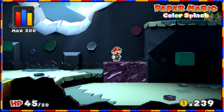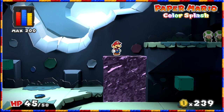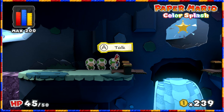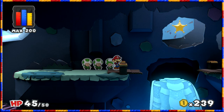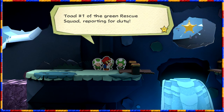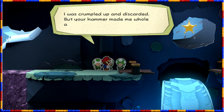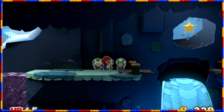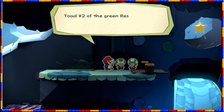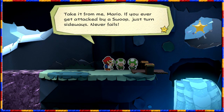Welcome back to Paper Mario Color Splash as we head to save more of the rescue toads in town. A paint star appears, and Toad 1 of the green rescue squad reports for duty: 'I was crumpled up and discarded but your hammer made me whole again, Mario.' So we need to get the others back here - these are the ones we've already found. We need to go get the other ones.